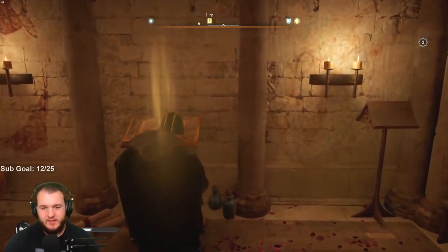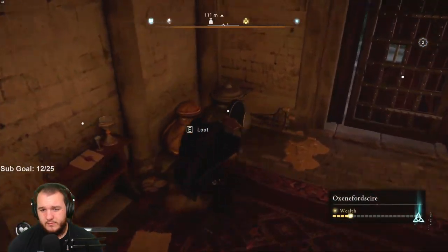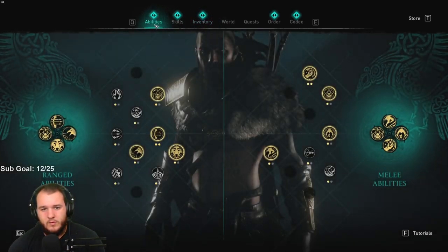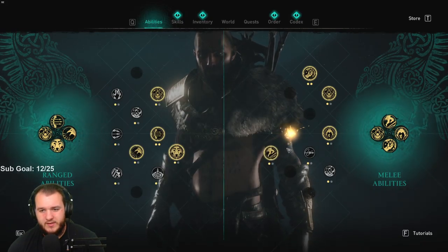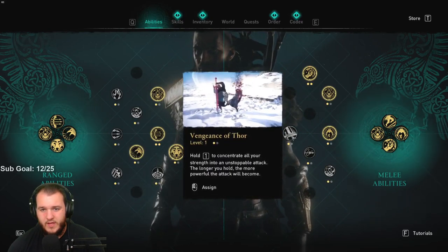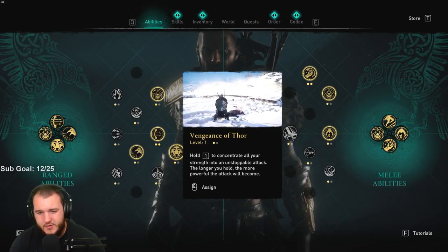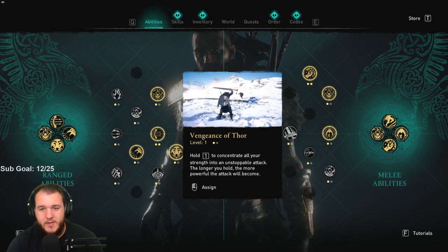I'll take this book. All right, so we got a new ability. What is our new one? Here it is — Vengeance of Thor: hold one to concentrate all your strength into an unstoppable attack. The longer you hold, the more powerful the attack will become. Damn.